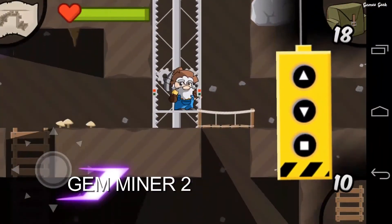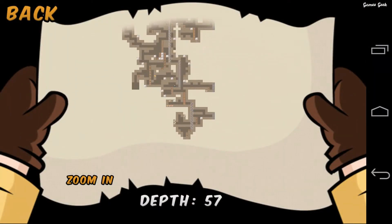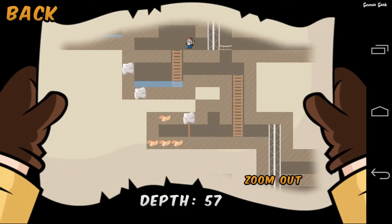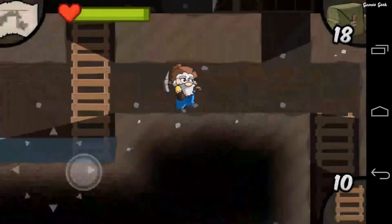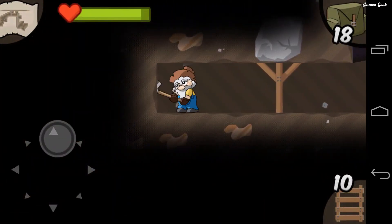Next up we have Gem Miner 2. As opposed to being a 2D sandbox adventure game like Terraria or Ukraft, Gem Miner 2 is more of a 2D mining adventure game where you play an adorably bearded miner who is setting out to seek his fortune by digging into the bowels of the earth in search of valuable gems and ancient artifacts. You will dig tunnels under the ground, building ladders, supports, and elevators as you seek out treasure.